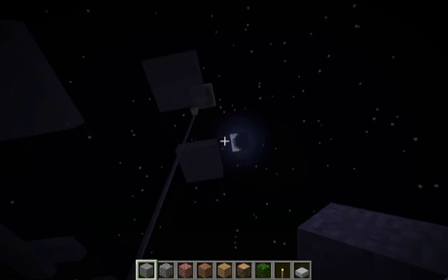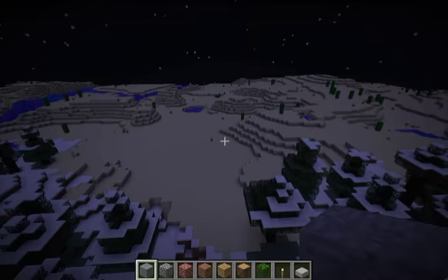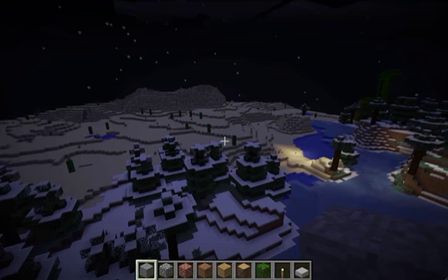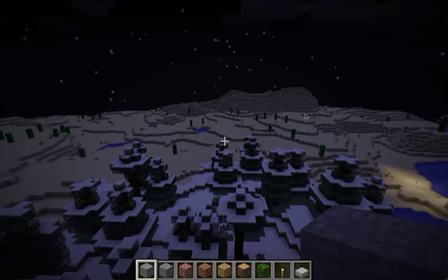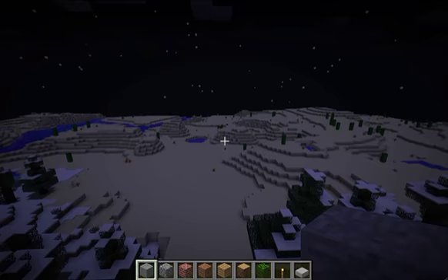I was building a mob farm way, way up in the top of the world, and when I came back down, I noticed a striking dearth of mobs in my world — one might even say a complete absence of mobs. As you can see, we're at hard difficulty right now, and it's the middle of the night, and there are no mobs spawning anywhere.